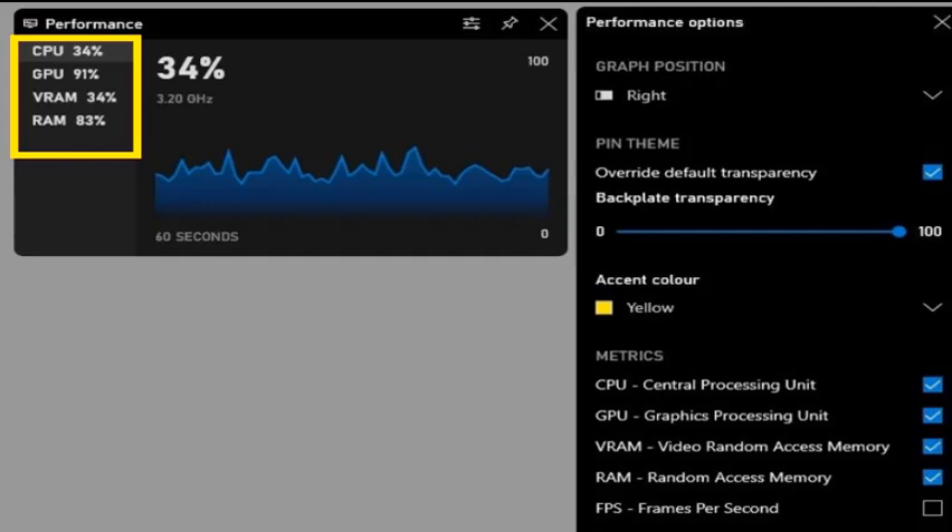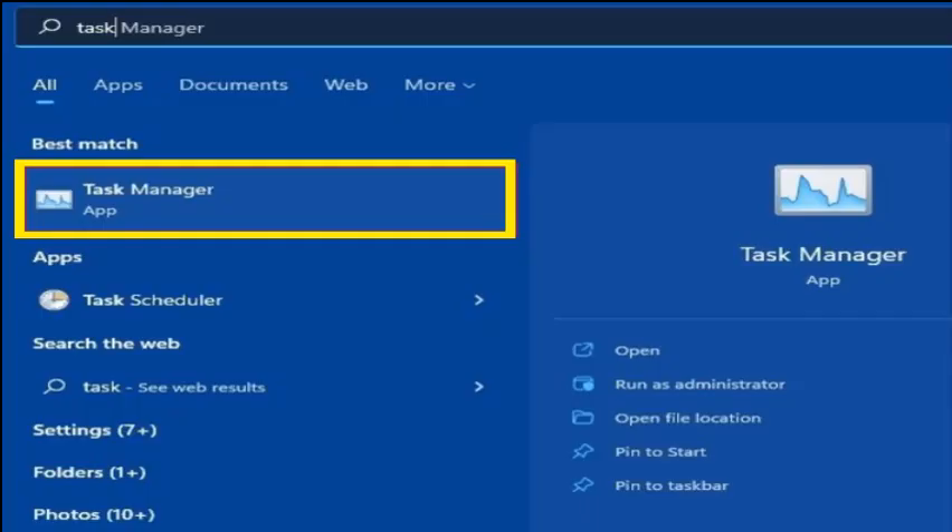Here I'll explain the Xbox Game Bar overlay. If you want to monitor your CPU and GPU utilization while in game, I suggest using the built-in Xbox Game Bar overlay. Using the shortcut Windows key + G, you can pin the performance window anywhere on your screen, and using the shortcut again it will stay on your main screen. You can preview your CPU and GPU utilization in real time, as well as your VRAM and RAM usage.